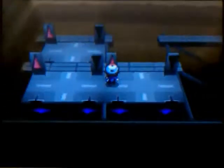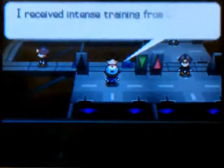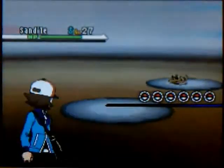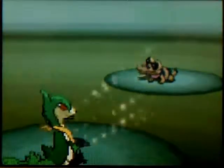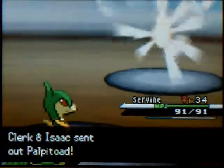I'm not really going to explain all of the elevator moving and whatnot, but you can just watch it. If anybody's having a problem with it, you can just watch the video and go through it. Now we're going to battle this Clerk — he has two Sandiles and a Palpitoad. It's just like all of the other trainers we've battled thus far; this is the fourth trainer, I believe.